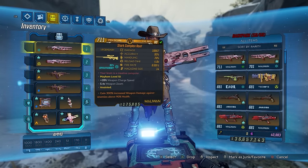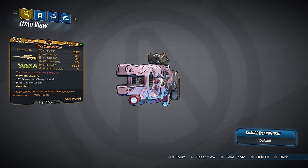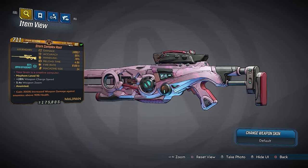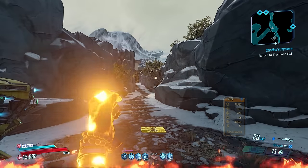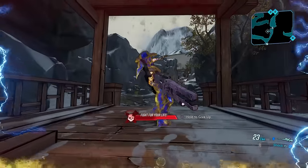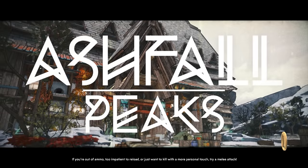Let's get into some of the stats on this gun. The one we just got — 300-over-90 — is 10,957 damage, 95% accuracy, 76% handling, reload time of 4 seconds, fire rate 8.69 shots per second, mag size of 14. The other one I got has a really good anointment: while Phase Grasp is active, weapon charge time is decreased by 71%, and on a Maliwan sniper that means I can shoot much faster. The red text on this says 'Your Brain Is a Creative Computer' — this is a reference to the TV show Dexter's Laboratory.